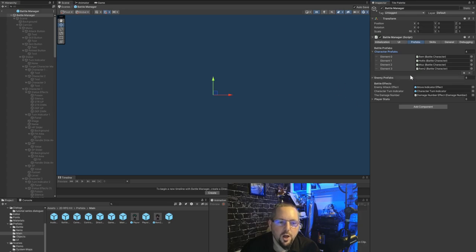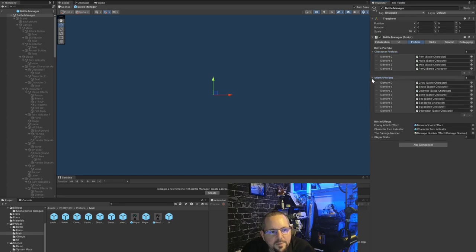After the skills you have the prefabs — those are the character prefabs. Currently there are four existing playable battle characters in the game. You can expand on that by duplicating and reskinning them, like anything in Unity. The kit is organized in a way that helps people without a doctorate to understand — it's all organized so that anyone can make games. Here is also the list of enemies that exist in the demo.